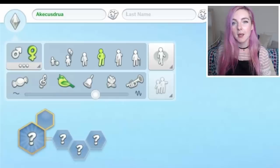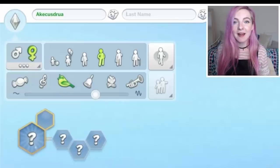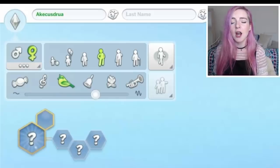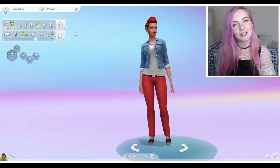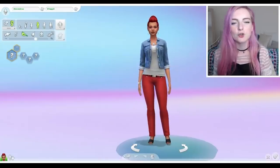I'm gonna give her the last name Baguette, to match with my random genetics family. I can't remember how to spell it, but I don't think it matters anyway. We'll just try and get something. Baguette! Close enough! Alright then, Akakustrua Baguette.